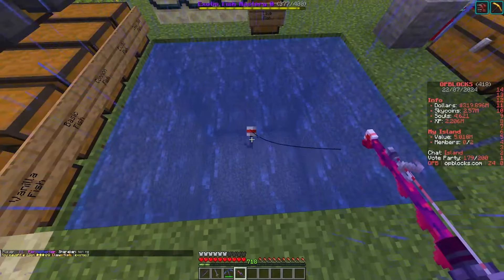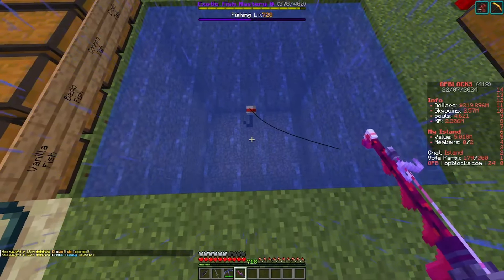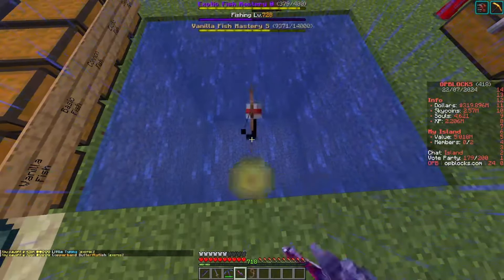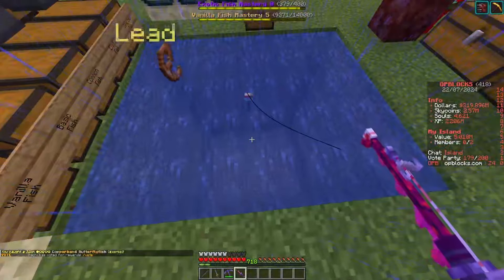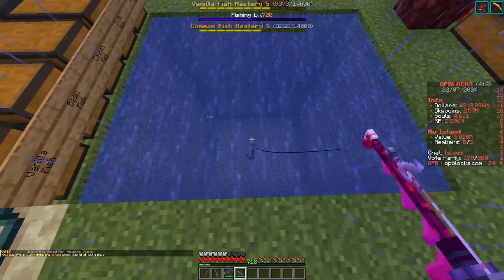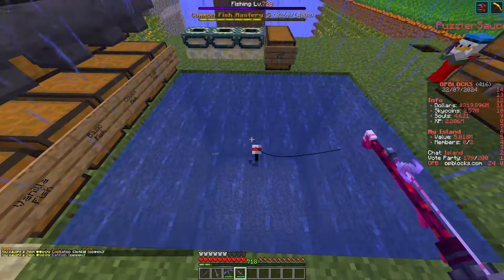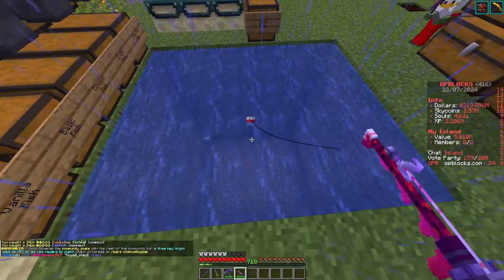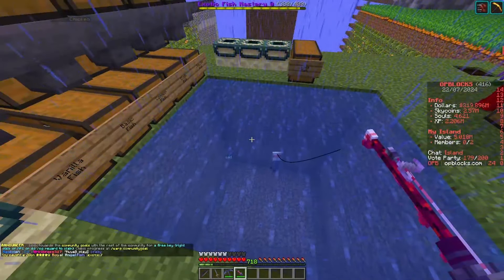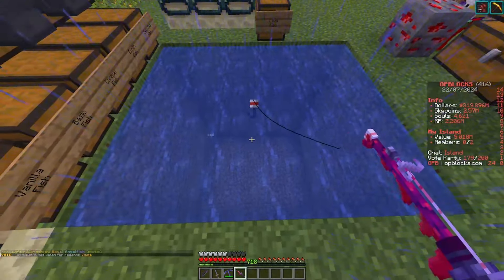I'm also working towards the perfect sapphire crystal and the perfect onyx crystal — the sapphire is for fishing and the onyx is for mining. I'm trying to get plus five on those so I can get Fortune 20 and Lure 15. That way I can catch fish even quicker and get even more resources from the minerals. Once we hit those milestones we will be laughing and able to get loads of money.